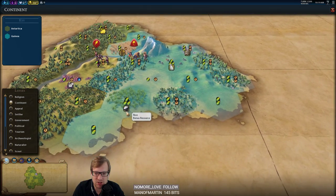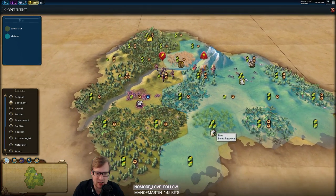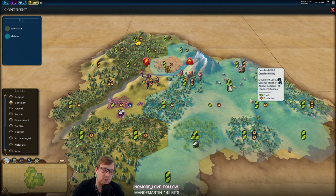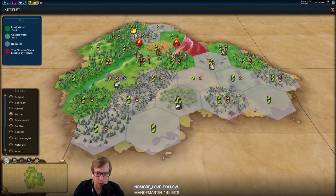This opening information makes for some really interesting settling decisions because we're going to want to settle one of these continents and ideally expand to the other one. Now there may be a ton of factors that don't allow us to do that — limited space, neighbors, cities — there are a ton of reasons we won't be able to do what we want.